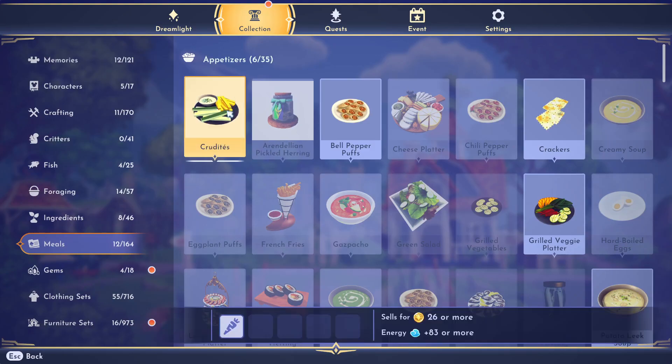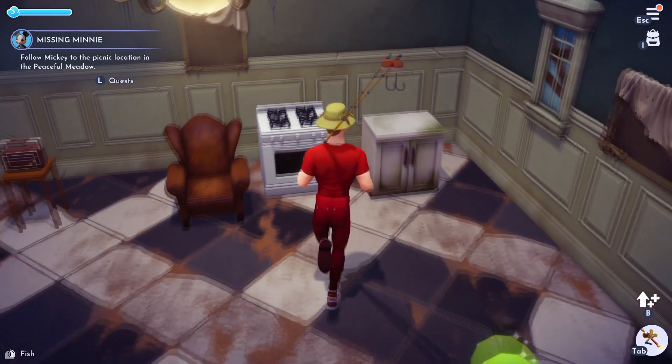Hello dreamers, I'm going to show you how to make a crudité — I think that's how you say it. If this video helps you, please like it. And don't forget to subscribe to me. You need to make this for Mickey in one of the quests.